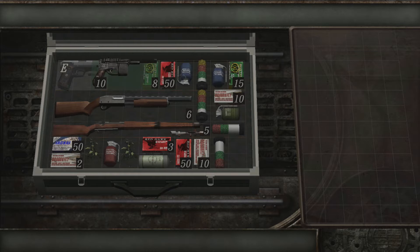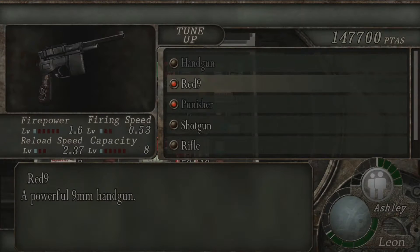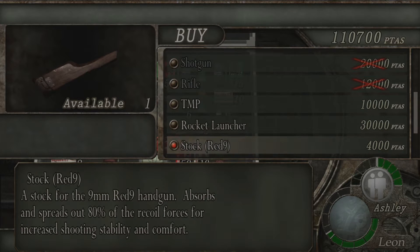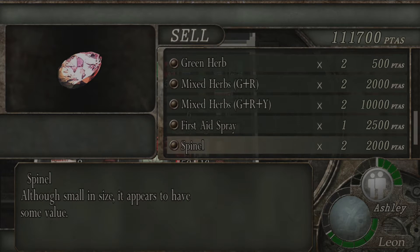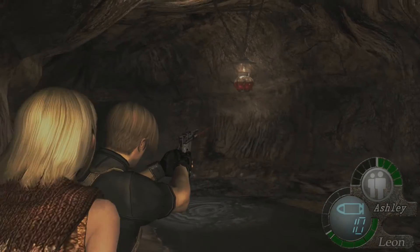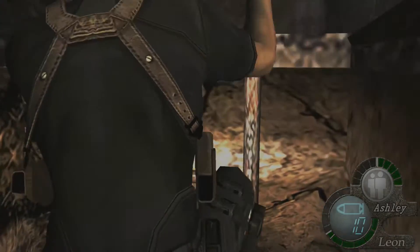Here I decided to finally buy the Red 9. I kind of made a mistake because I could have sold off my handgun instead of just discarding it for free. I didn't have any room to really get rid of it. I didn't realize I had TMP ammo on me at all. The TMP's not a bad weapon by any means — it's actually pretty decent — I just don't prefer to use it because I want more inventory space for the weapons that cater to my taste.